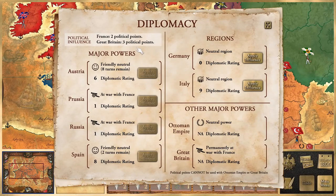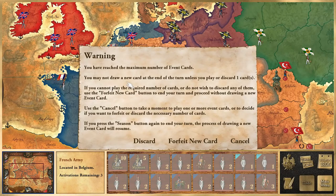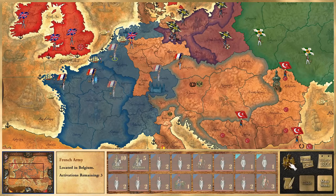Activation points — I can apply a point, but not to any major power. I can apply it to these regions, so we'll apply two points to the German region. I've got zero left. Let's end turn. We've reached the maximum number of event cards — we must draw a card at the end. We'll have to draw a card then.